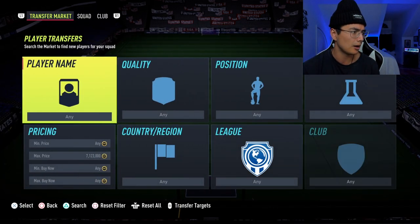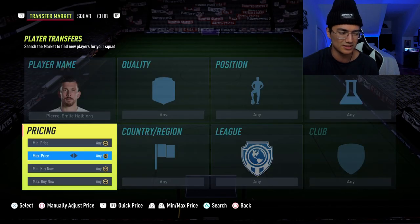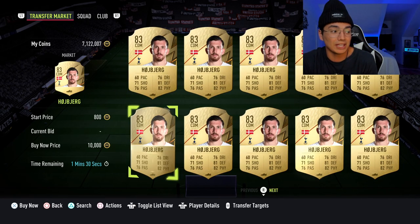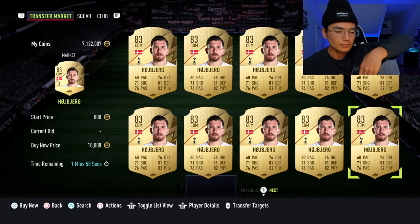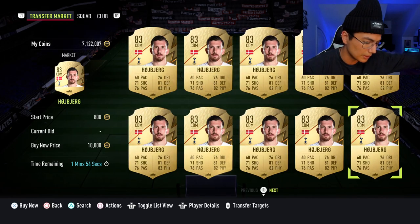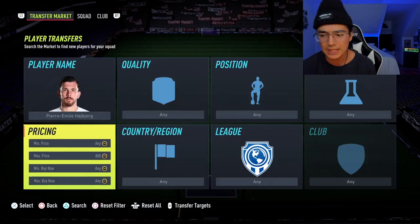Some of them are cheaper — like Hoiberg, you could have won for like 800 coins on bid. He's one of the cheaper ones; CDM is in the best position. He's not even selling at 800 coins so Hoiberg at 800 coins is literally zero risk. Also Bongonda, Witsel — there's another 83 I can't think of the name. Arthur is another one, but there are other 83s as well.